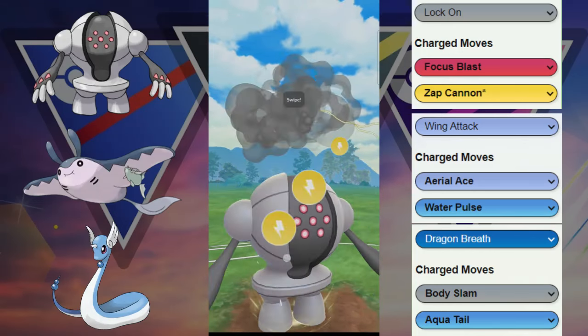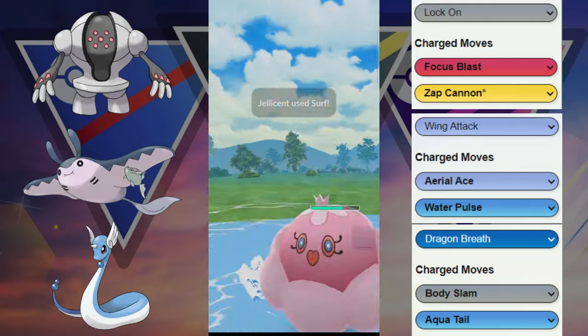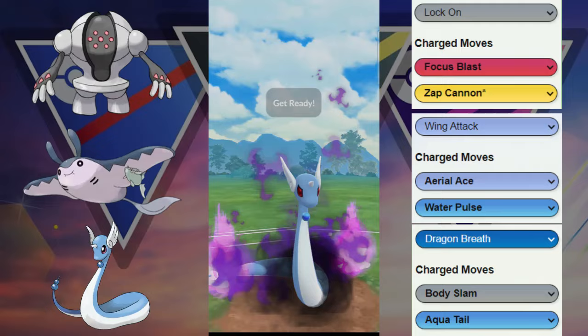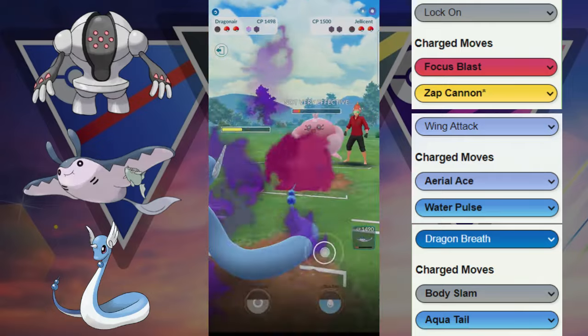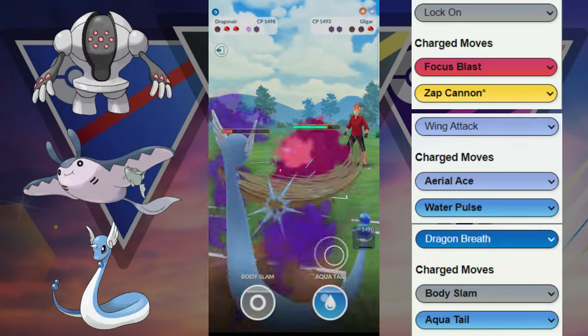They do throw another Surf here, which is going to put us in range of a farm down, and they do get the farm down — nice for them. We're going to come back in with Dragonair to apply a lot of fast move pressure. We tank the Surf, they actually switch out and try to catch a move, but we have the farm down. We go for the one-shield and then we have enough energy to take this Jellicent out. We farm it down with just fast moves and Jellicent goes down.